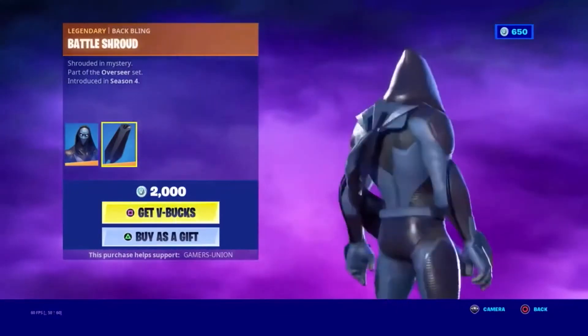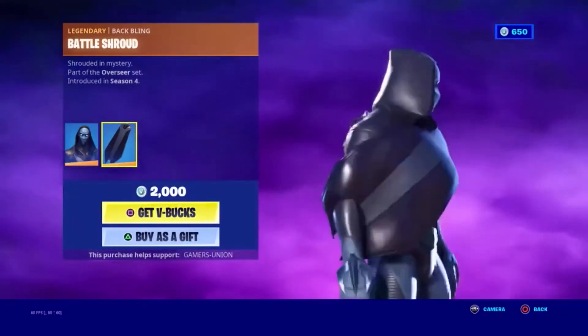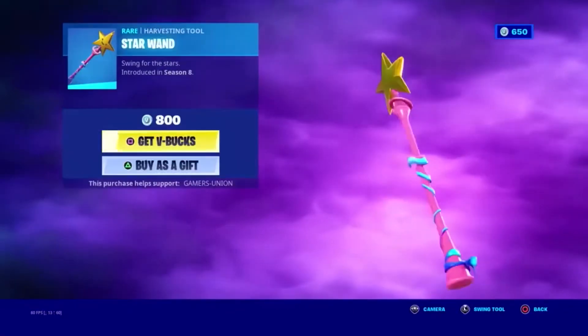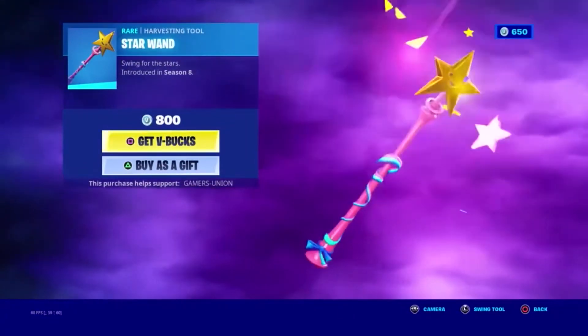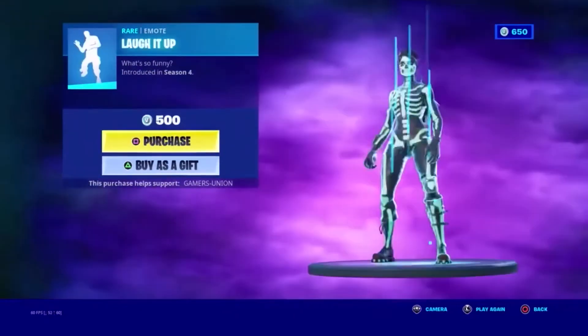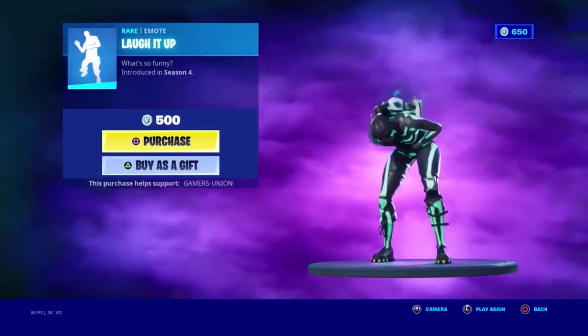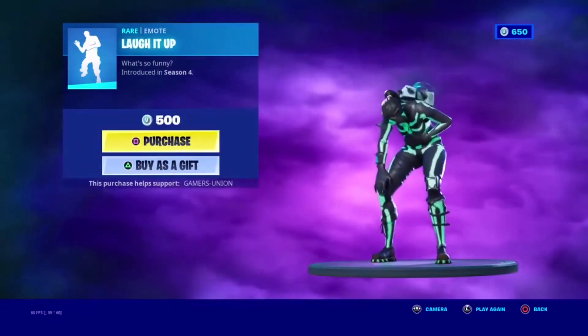Legendary Back Bling Battle. Shrouded in mystery. Part of the Overseer set, introduced in Season 4. Rare Harvesting Tool Star, swing for the stars, introduced in Season 8, 800 V-Bucks. Rare Emoticon Loved Up. What's so funny. Introduced in Season 4, 500 V-Bucks.